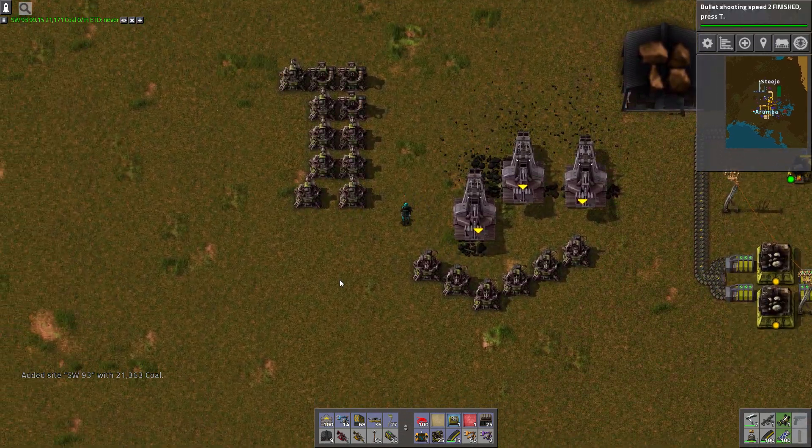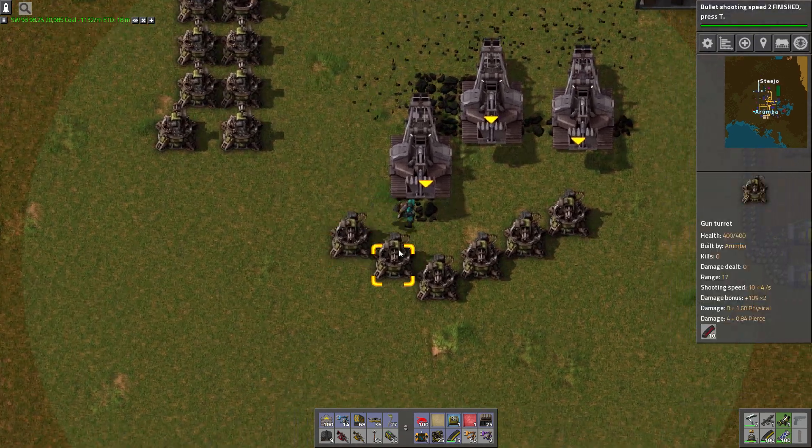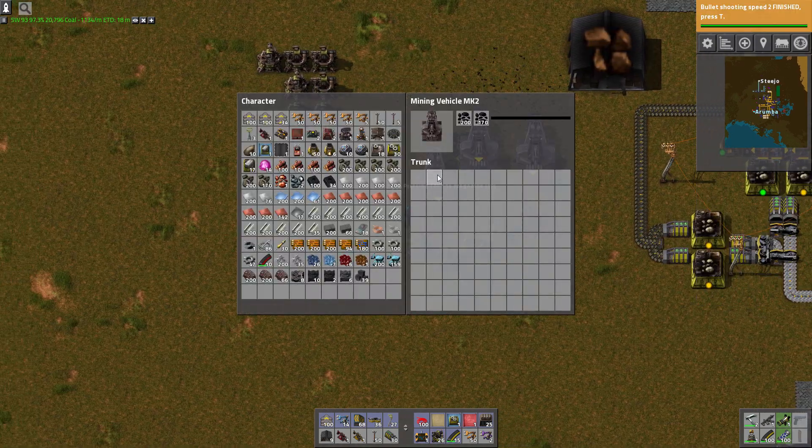Well, that's curious. YARM doesn't play too well with AAI miners. Never mind — not true, it updated. It's actually giving us an ETA. Estimated time to depletion: 18 minutes. 1132 coal per minute. That's a really fast mining rate right there.